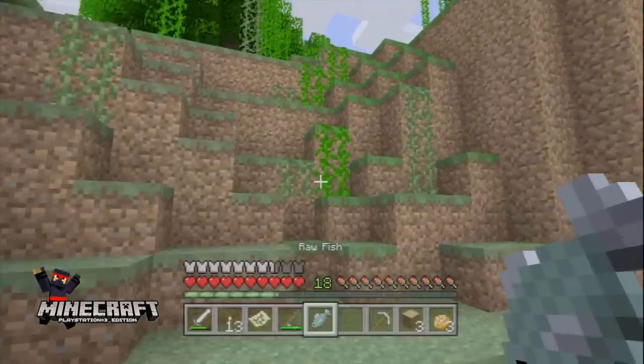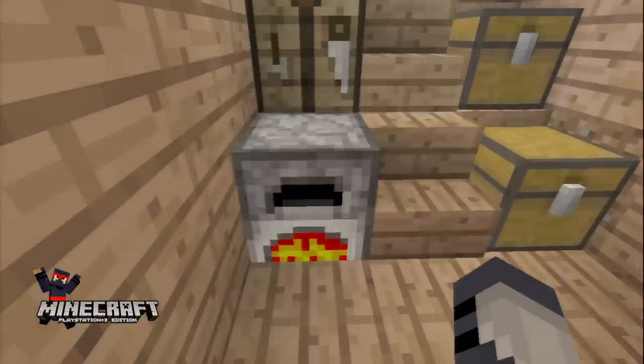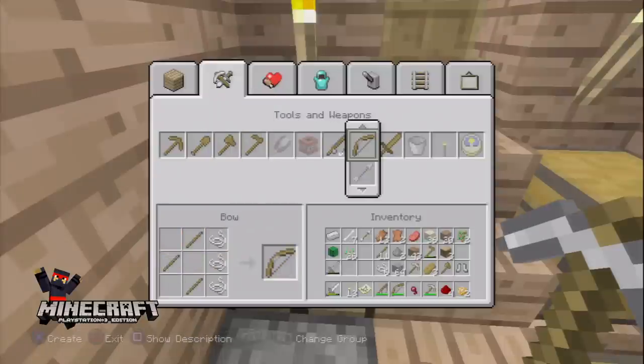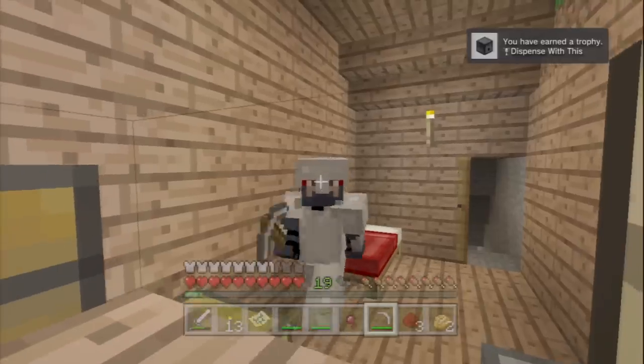Use sticks and string to make a fishing rod, use your fishing rod to catch a fish, and cook your fish to get yourself another silver trophy. Use an iron pickaxe to mine some redstone, use sticks and string to make a bow, and combine those with some cobblestone to make a dispenser and get yourself another silver trophy.